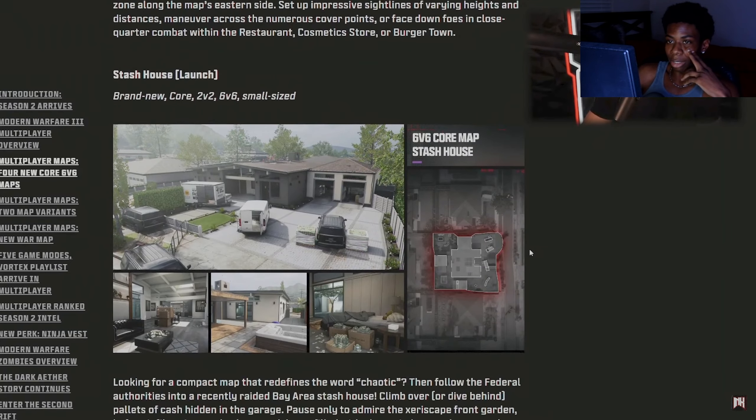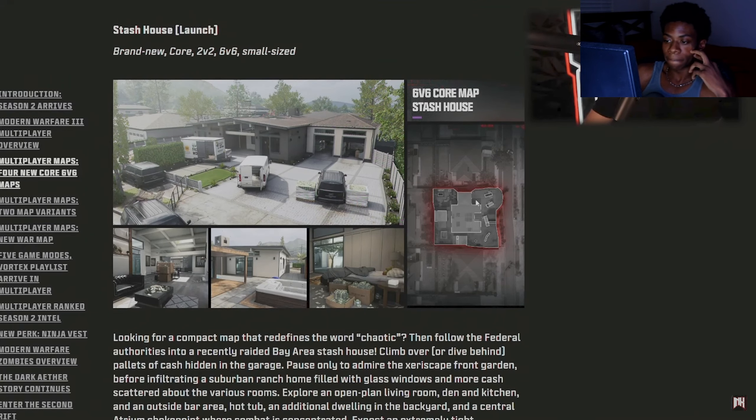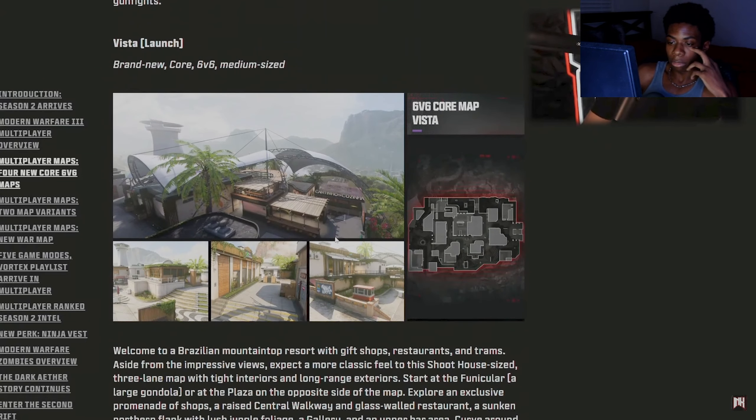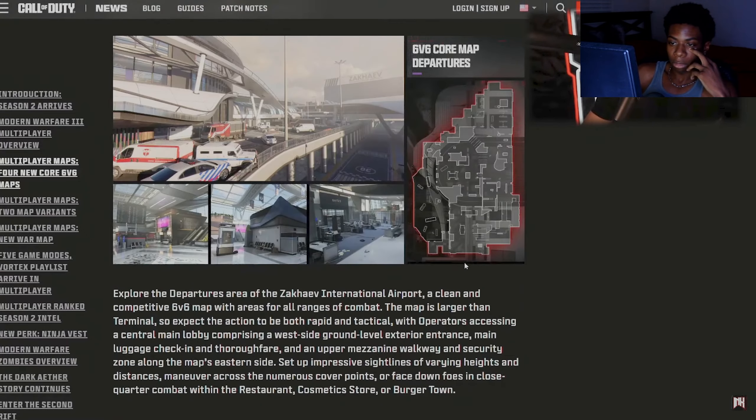Then we have Stash House — this is a very small map. In fact, this looks like one of the smallest maps we've ever seen. It looks smaller than Nuketown. I'm very excited to see how this one plays; it looks very cool and will probably be a new fan favorite. After this we have Vista, a medium-sized map on a Brazilian mountaintop. The aesthetics are amazing.